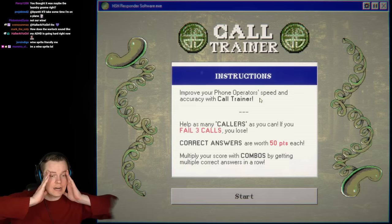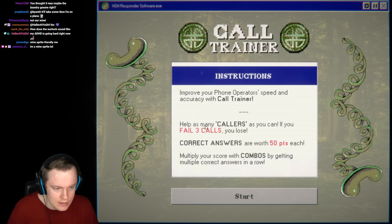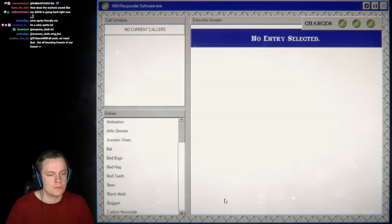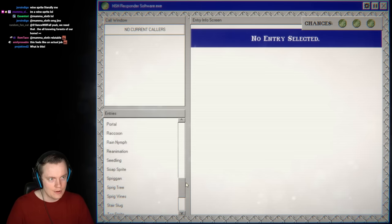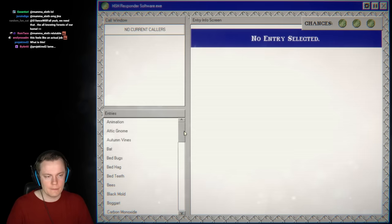So this is it — Call Trainer instructions. Improve your phone operator speed and accuracy with Call Trainer. Help as many callers as you can. If you fail three calls, you lose. Correct answers are worth 50 points, and you can multiply your score with combos by getting multiple correct answers in a row. You also have two minutes per caller, so you can look at the entries. There's a ton of stuff here.